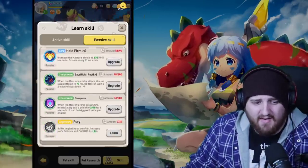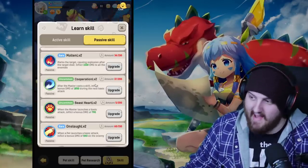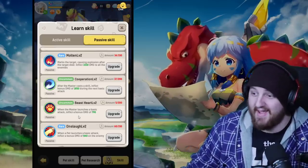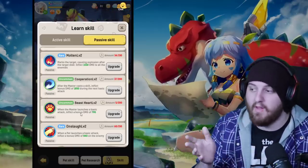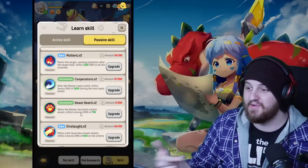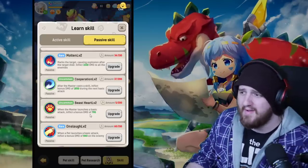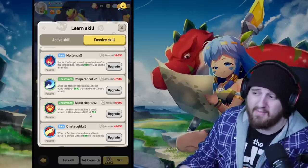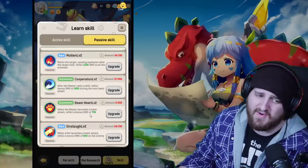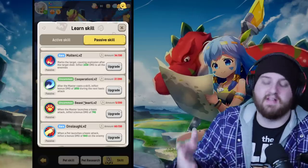We're going to talk about three abilities tied for eighth place — what's going to fill up your eighth passive slot years from now when you unlock it. First is Onslaught, which really pisses me off because it's supposed to be spelled 'on slot.' Onslaught: whenever a pet launches a basic attack, inflict a bonus damage of 840 on the enemy. Eight hundred forty is pretty much nothing — you'd need it to proc about a hundred times to match a single auto-attack at my stage as a Warlock.